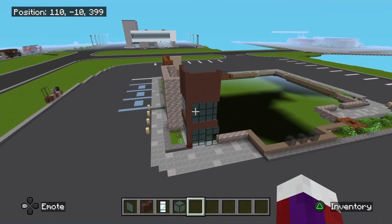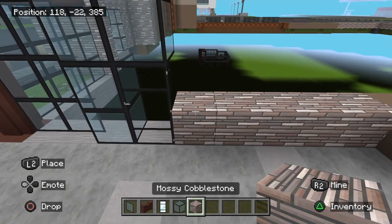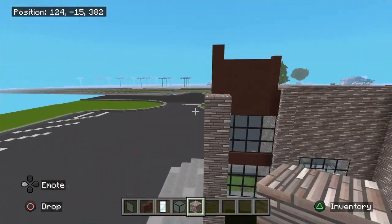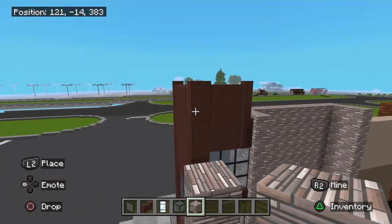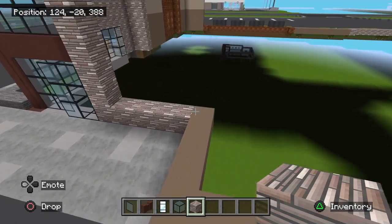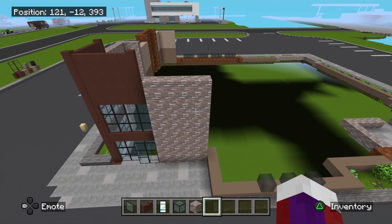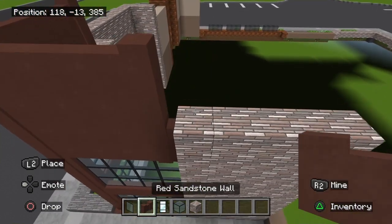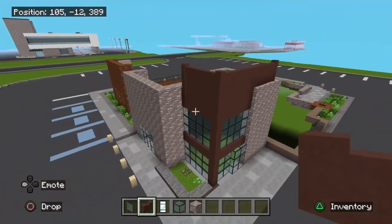Now once you've got all that, come right over here to this corner where we first started. We're going to take this block all across — a total of four blocks: one, two, three, and four — so we've got that four tall. Now we're going to take the light gray terracotta and also go four: one, two, three, four. Right over here the same thing: one, two, three, and four.